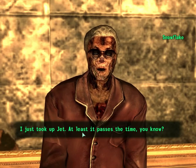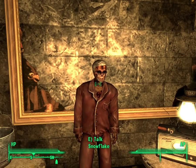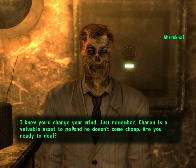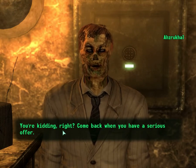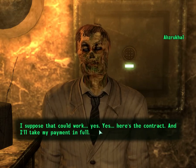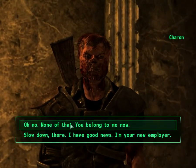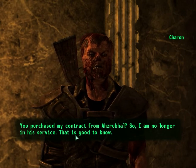We're just going to load because we can't do it. Let's talk about Sharon's contract. Yeah, there's no way I could kill an innocent. 2000? Yes. Here's the contract, and I'll take my payment in full. I'll give you the pleasure of informing Sharon yourself. Ouch — 2000 cash. Slow down there — I have good news. I'm your new employer. You purchased my contract from Azraqal, so I am no longer in his service. That is good to know.